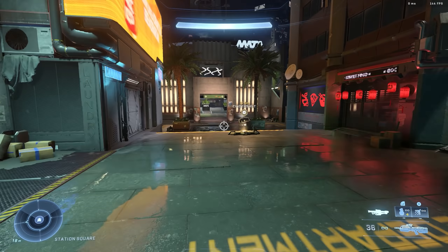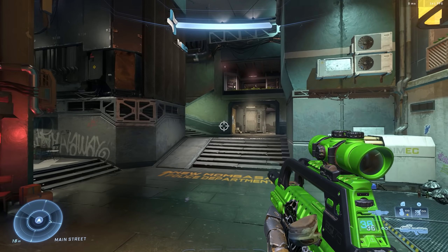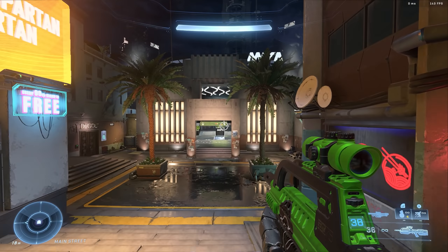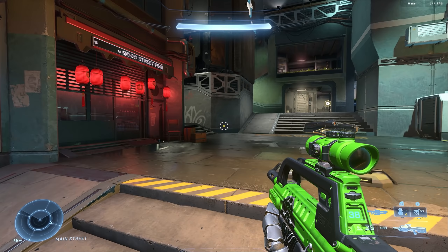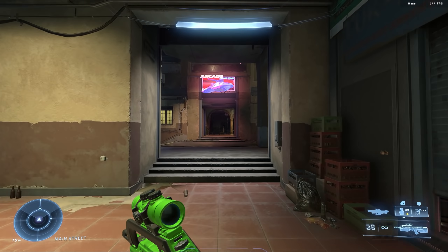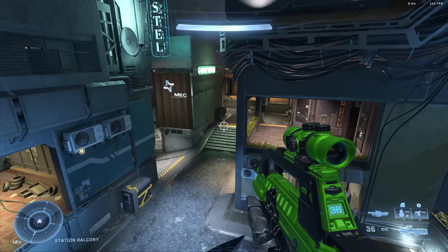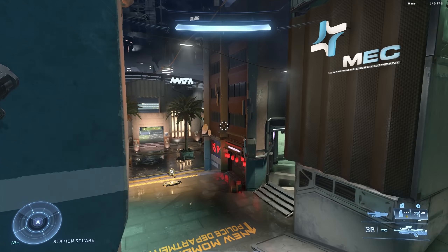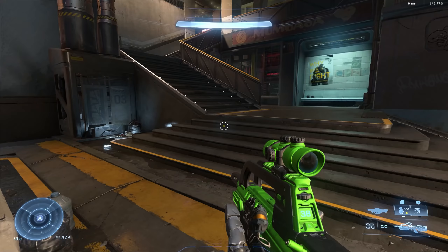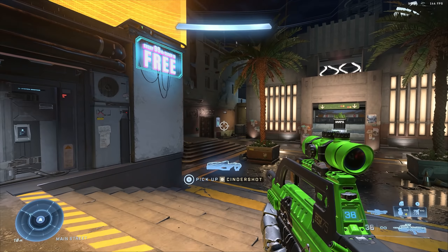Maintain Sprint is one I really recommend you keep on. If you change elevations — like if you're going up or down a ledge and you're sprinting — it keeps sprinting. If you jump in the air and you're sprinting, you don't have to press the button once again. There may be some arguments for people who really crave that ultimate manual input, but I think it just adds one extra element to think about that strategically only comes into play a handful of times. I think it's something I'd recommend keeping on.